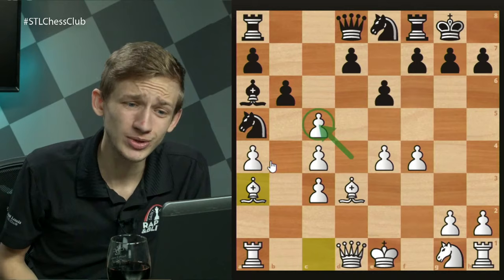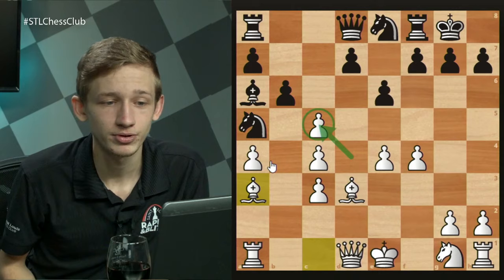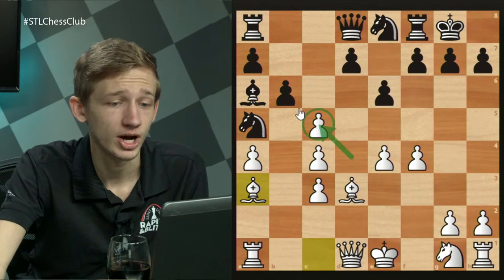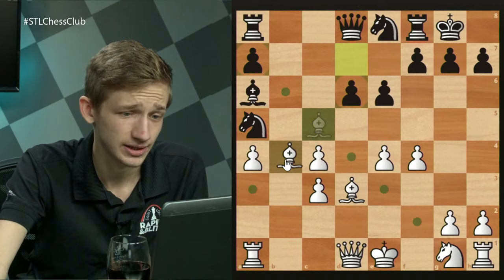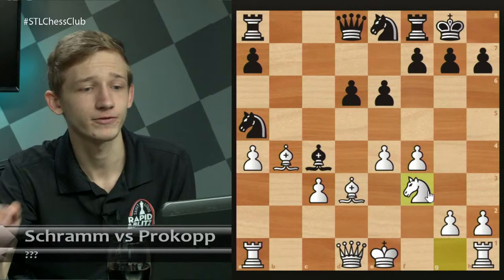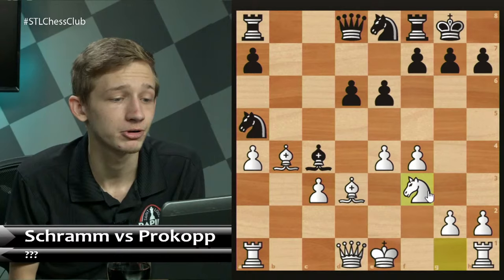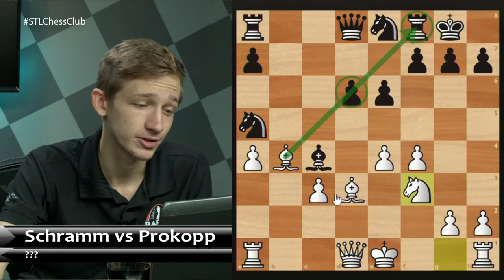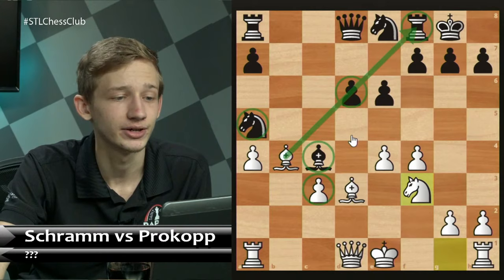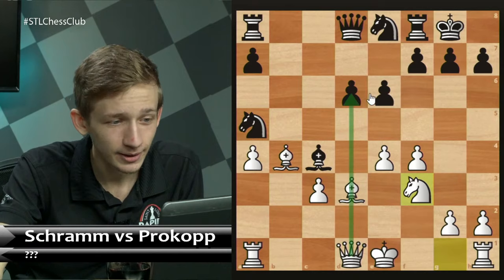If Black recaptures the pawn, White can take on b6, and after d6, come back with Bb4. After Bxc4, Nf3 — I let my computer think on this for some time and it's close to equal, but if anybody has a pull according to my engine it's going to be White. That makes intuitive sense: Black has a weakness on d6, pressure on the diagonal; White has a weakness on c3 and Black has active queenside pieces. Both players have pluses and minuses, but I believe White's outweigh the minuses.